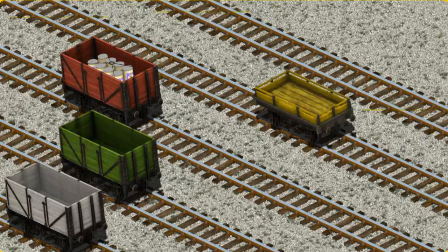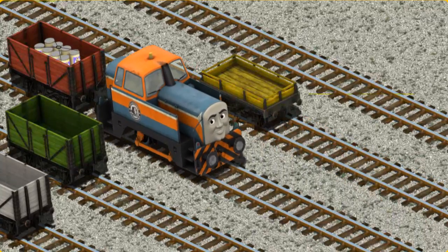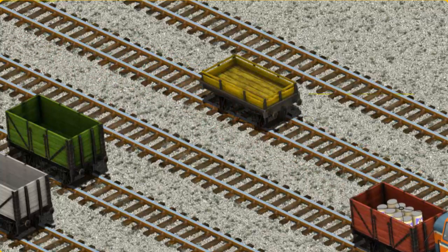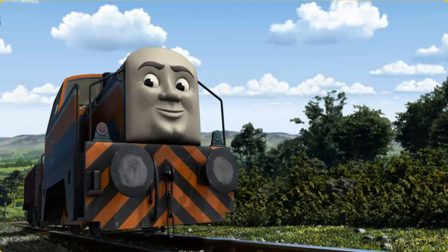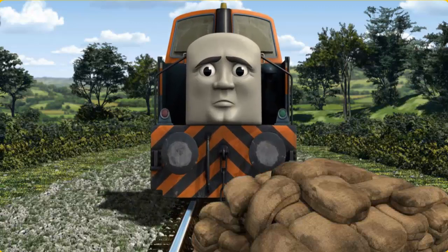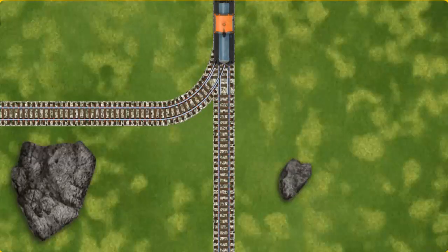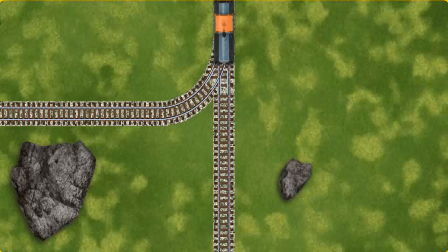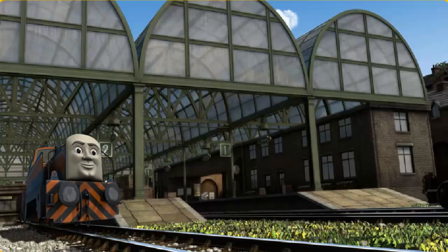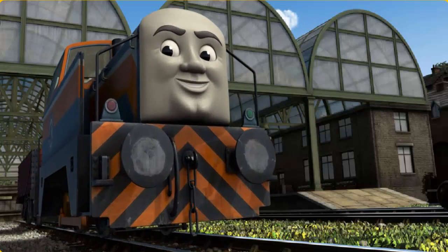There you go. Find the track that goes nearest to the smallest rock. All clear. Den arrived at Knappford Station. With your help, he was a really useful engine.